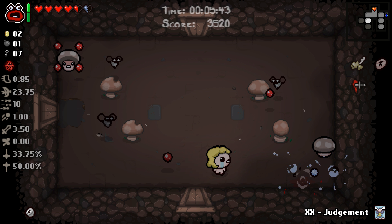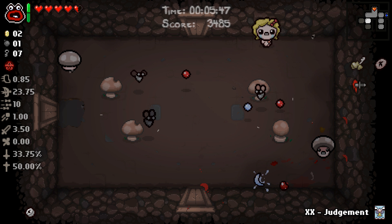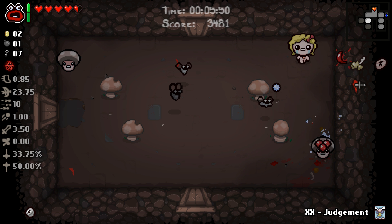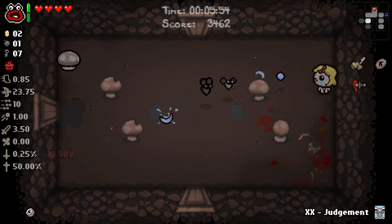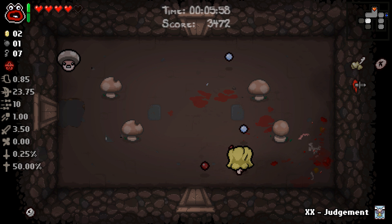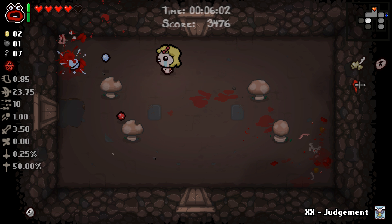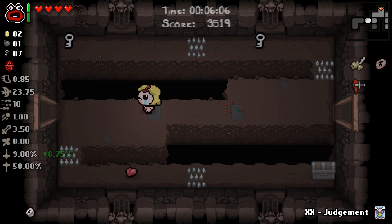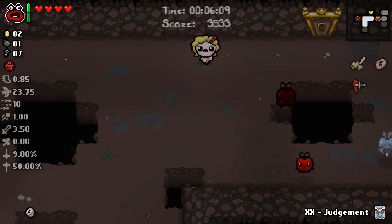We have accomplished a few things — we've gotten a couple Mom kills. That was bad. And there goes our deal with the devil chance again. But we did get one on the last floor. Can I just stop taking damage? Maybe I should have stuck with Yum Heart to help me recuperate from my horrible play. Oh, and he had the Backstab effect for a second there. I'm not exactly sure what triggers it, but there has to be some sort of method.